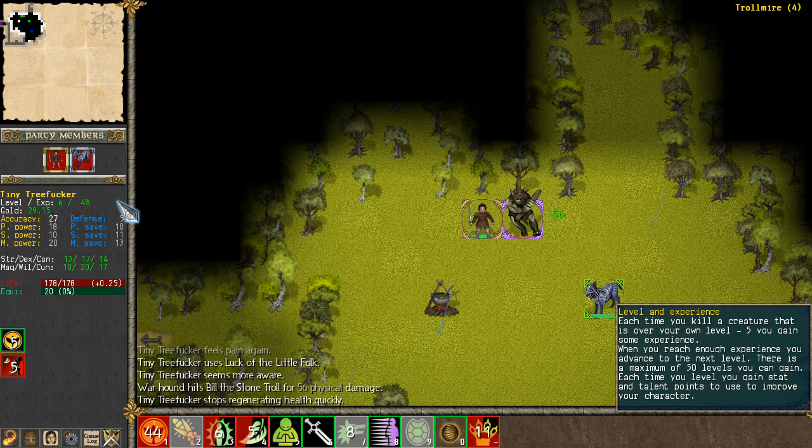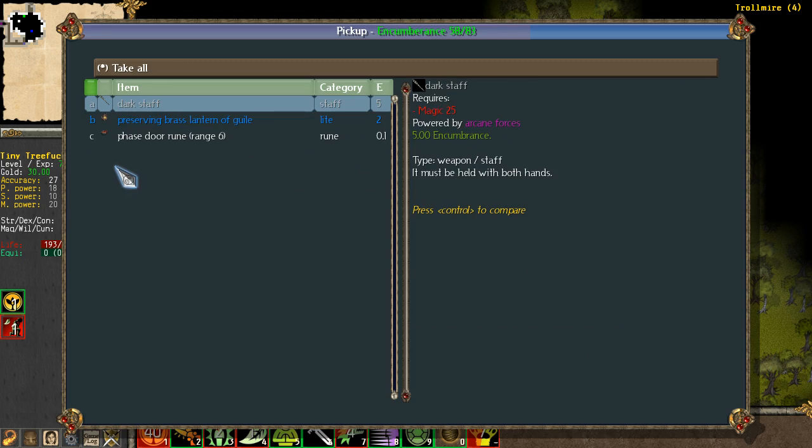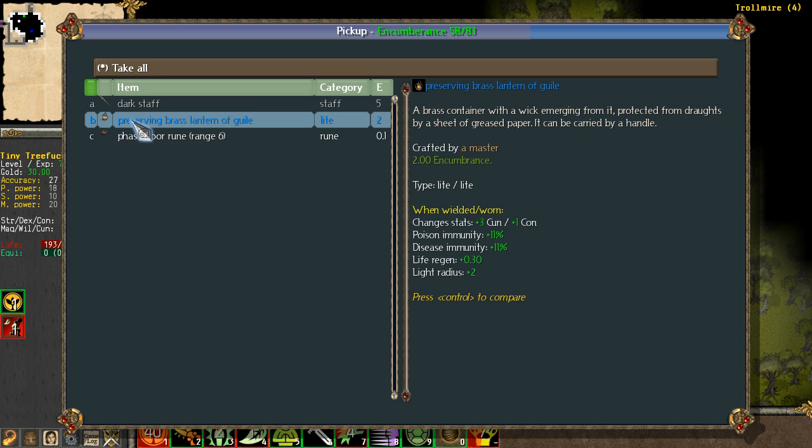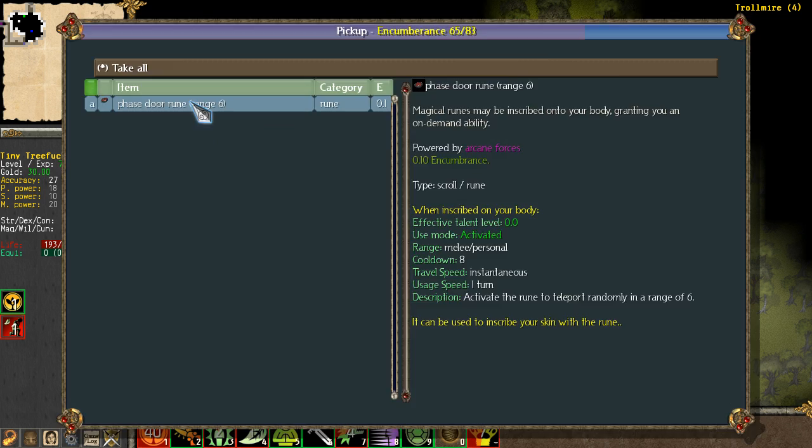Can I use this on myself? Okay, really glad I got that ability now — I forgot I could use it on myself. Luck of the halfling midgets. We need to stay within range of Puppy. Go and level, kill boss! Let's see what he dropped. Ooh, a special lantern. Another phase door, and then a magical staff!